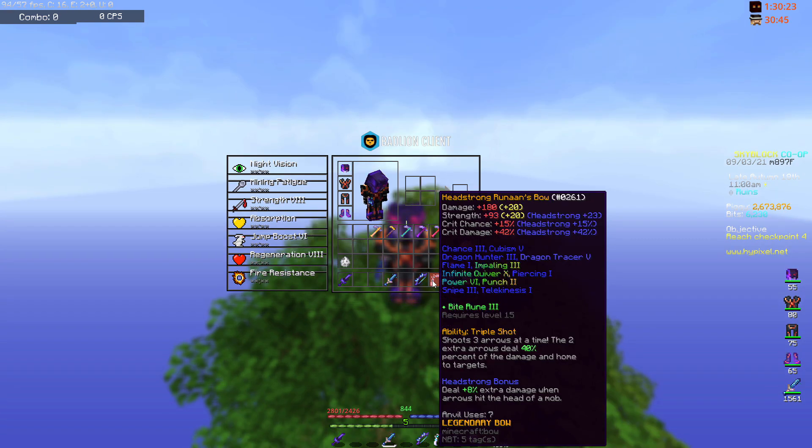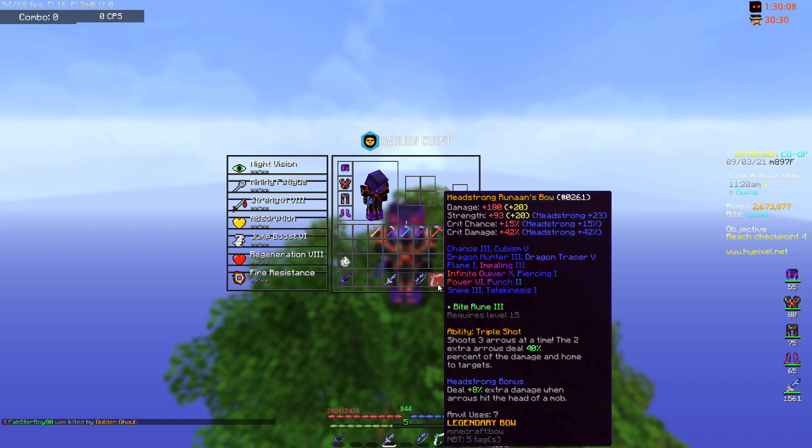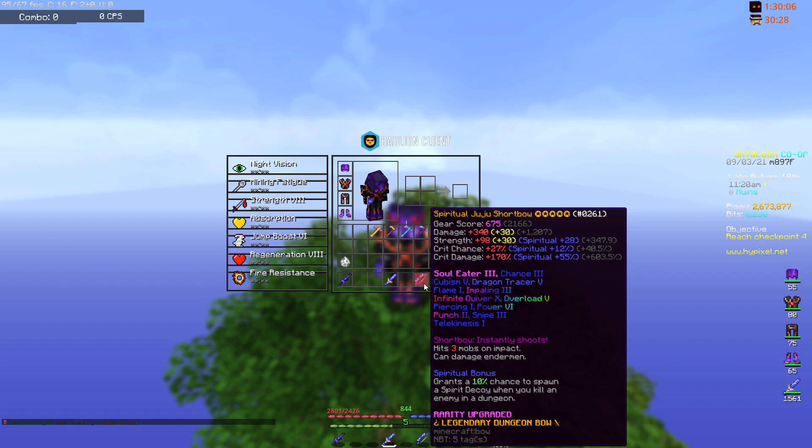The Runin's bow has 180 damage, 93 strength, 15% crit chance, and 42% crit damage. It shoots 2 side arrows which deal 40% of the damage, and they also have drawing traces. I should note that my Juju Shortbow has better stats because it's more maxed than my Runin's bow — it has Fuming, a Recomp, and almost max Chance.